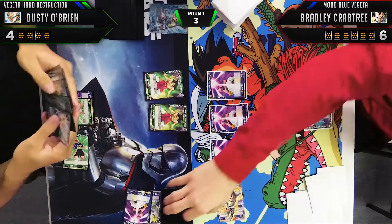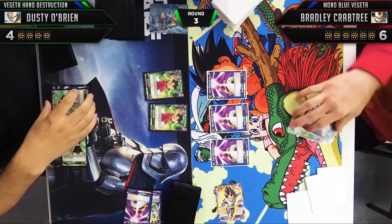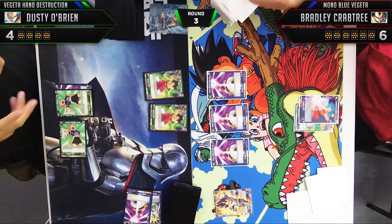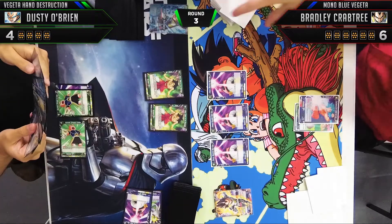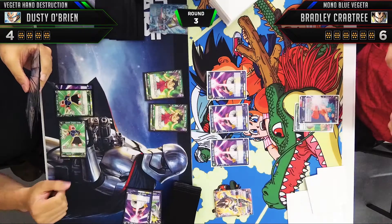We're in a pretty bad spot, but the good thing about this game — and the reason why I like it so much — is that even a bad start doesn't dictate the whole game. You draw so many cards that you can easily get yourself out of bad spots very quickly. Moving on to Bradley's next turn: he's been putting a lot of pressure on Vegeta, and now that I've flipped it saves me a little.